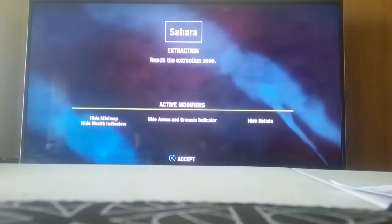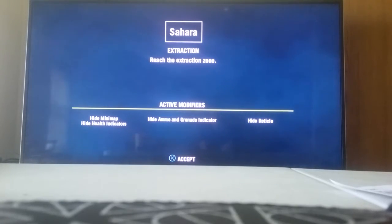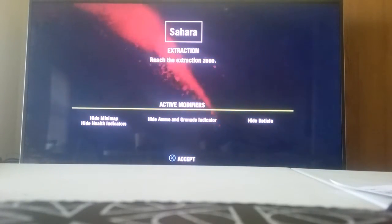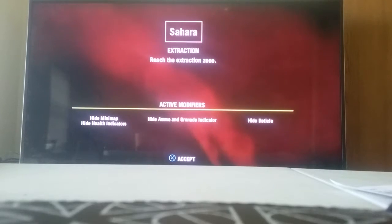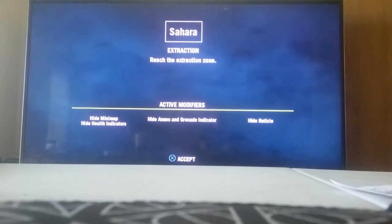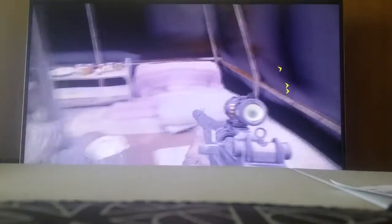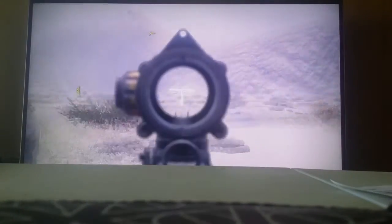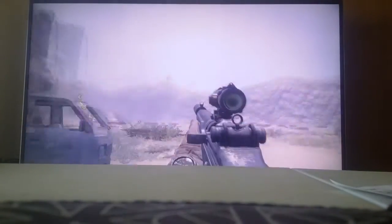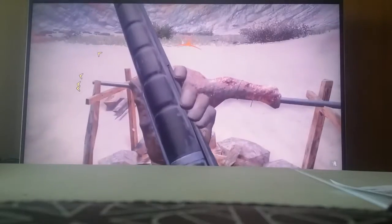This is called Sahara. The active modifiers are Hiding Minimap, Hide Help, Hide Ammo and Grenade, and Hide Recknell. Pretty much they hide everything from me so I can't see anything. At least this time I get to start with weapons. Awesome.